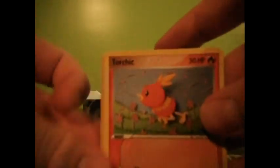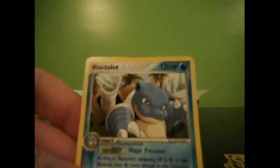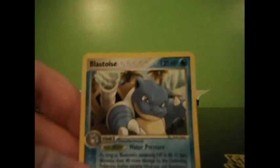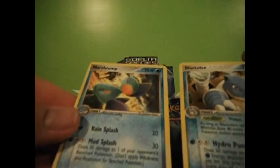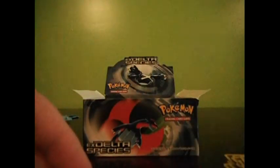We have a Torchic, Meditite, Aron, Squirtle, Charmander, Ivysaur, Crystal Shard — that's the first one. And Blastoise, which is a Rare! That's awesome, we got a new Rare and it's a Blastoise, that's really cool. This pack never came with a reverse — it came with two Rares. How weird is that? Well, at least we got a Blastoise out of it. I still would like to have had one reverse.